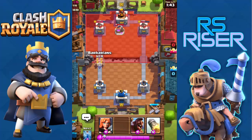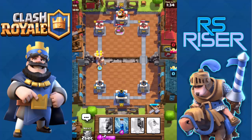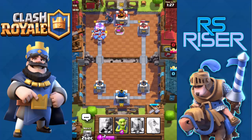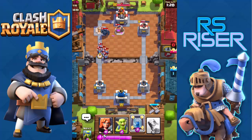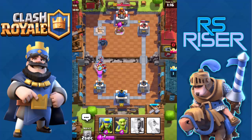I'm putting the barbarians and the Hog along with the Zap spell, keeping the Zap ready in case the minions appear. There are the minions — I'll Zap them out and wait for the Hogs and barbarians to take out the tower. They just took out the tower! There's a Musketeer, so let me put a Valkyrie to counter it — it distracted those minions as well.